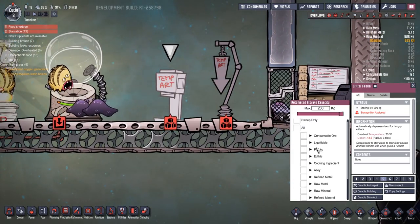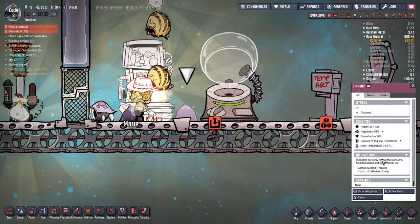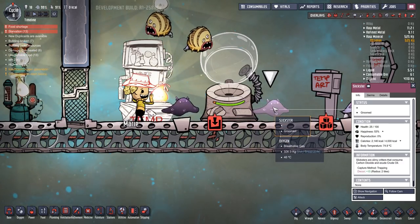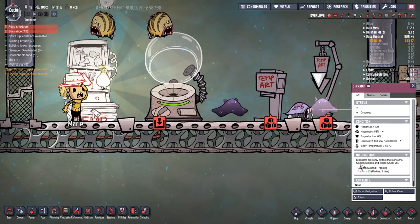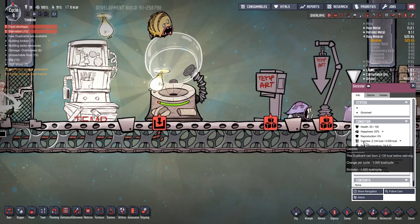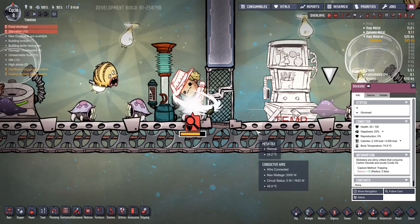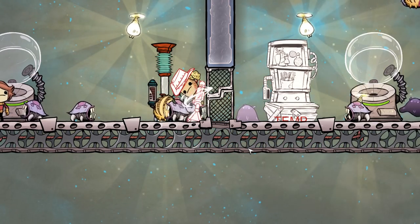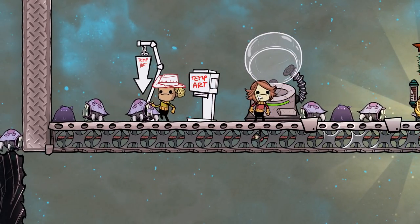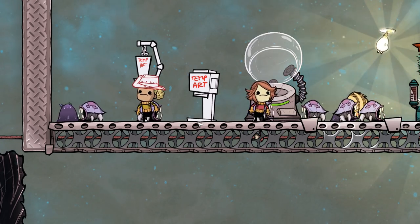We have the feeding station — we can now give items to our little critters to feed them. I'm still looking for information on what they like. These normally like CO2, so carbon dioxide. Somebody's being wrangled — there we go, picked up in the bag. It looks like only the rancher can do the wrangling. There's different food that they can eat — we obviously know the hatches will pretty much eat anything, which is good.